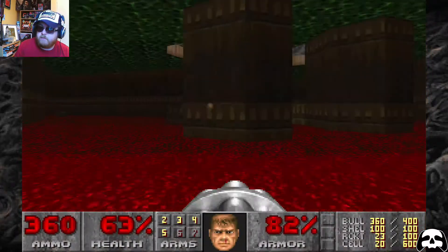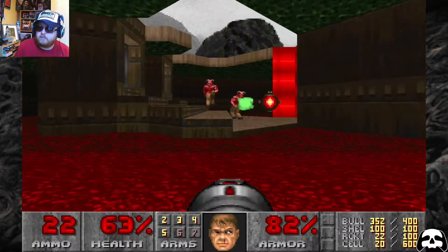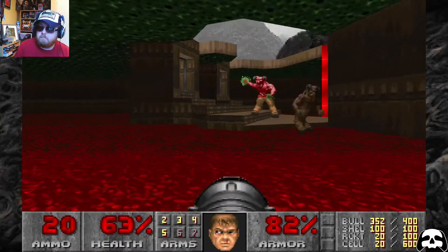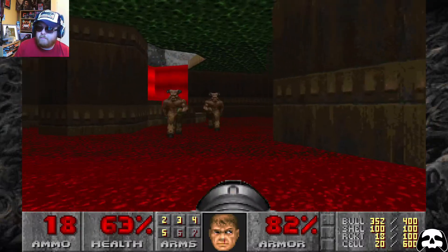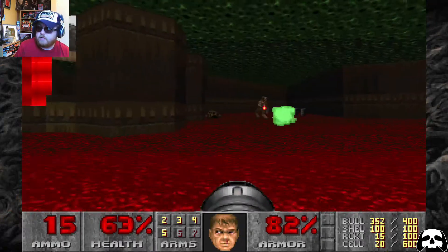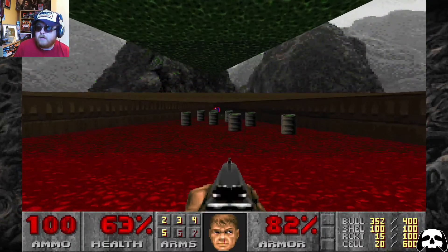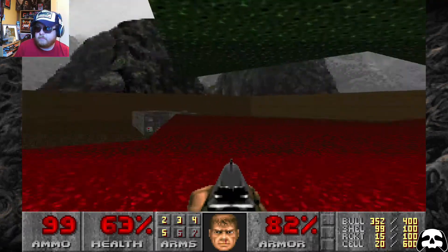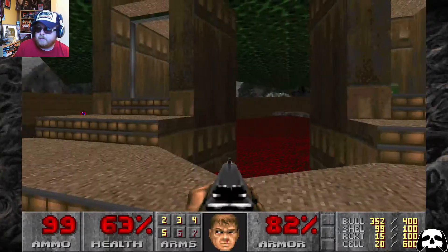That would be a Baron of Hell — two Barons of Hell! Is the red floor hurting me? No, it's not. Just stay away from that plasma. Rockets — this is a good area for rockets. The splash damage should be minimally dangerous here. These guys take a pummelling — rockets do a crap ton of damage in this game. They're scary, but they're dead. Check out this — it's all opening up. God damn, what an awesome level design. Look at those sprites for their bodies — so goddamn awesome.